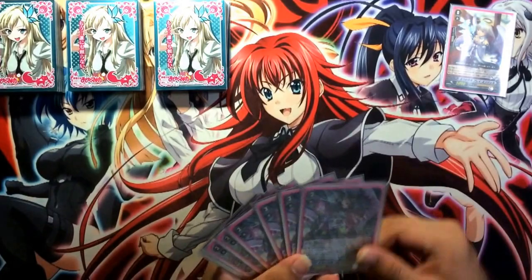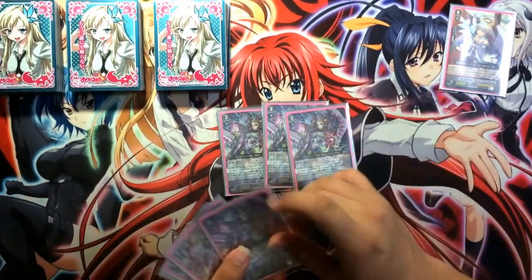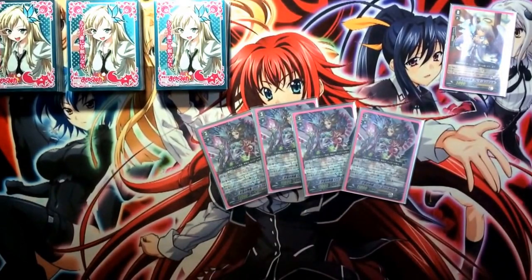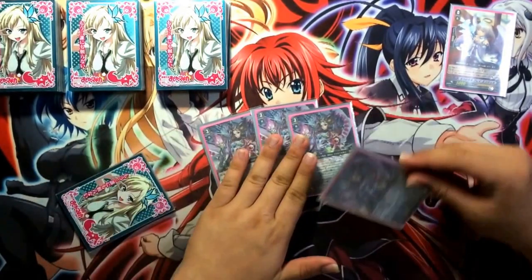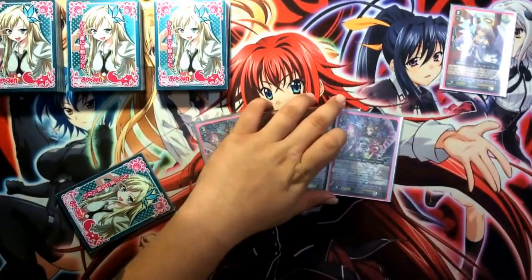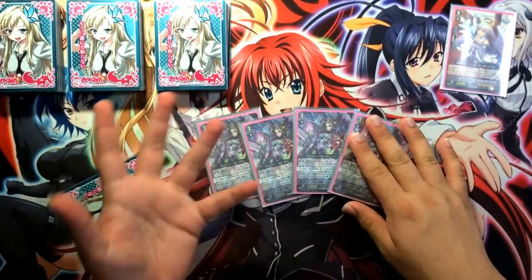The grade 3s — since it's an Idrisil deck, you've got to have four Idrisils so you have as many as possible to draw into her. She is the main boss of the deck. She has a Soul Blast 6 ability where on attack she gains an extra crit and your opponent can't guard with grade 1s or higher, which is the Glormie effect.